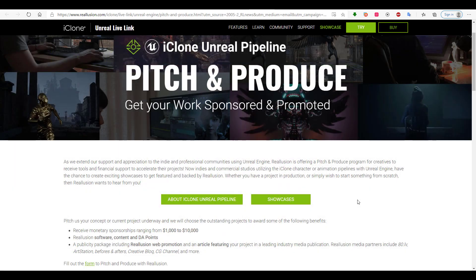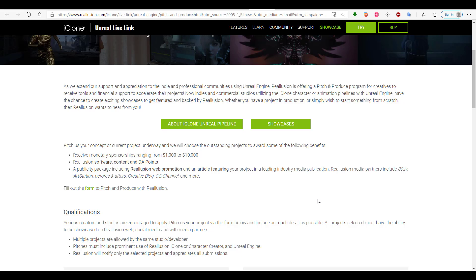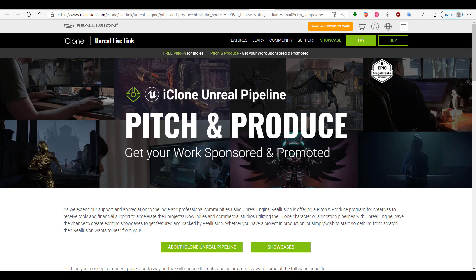The Pitch and Produce campaign is something that will enable indie artists and also professionals to get some of their ideas up and running. If you have an idea of something you want to create, or probably a concept of something you're already working on, this is a very good time for you to get your work sponsored and promoted by Reallusion. You need to come up with a good idea of what you want and pitch it. Depending on how much the project is going to take, you will be funded with about $1,000 to $10,000 to proceed, and this project has to work in line with iClone and also Unreal Engine.